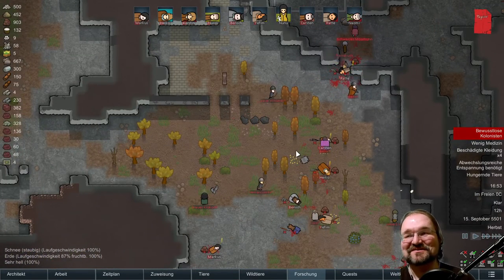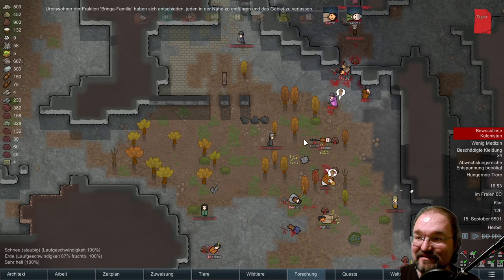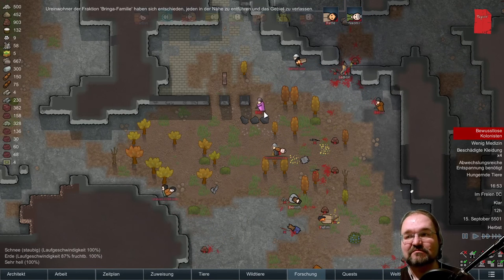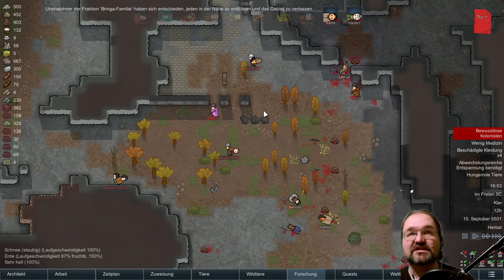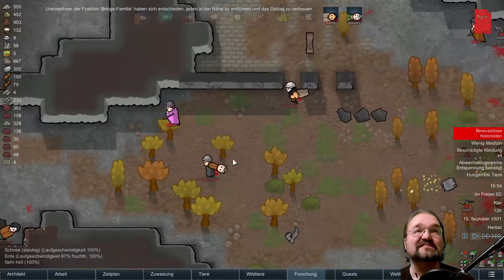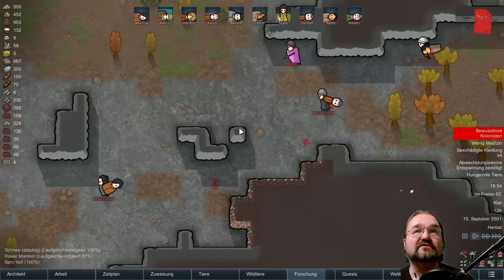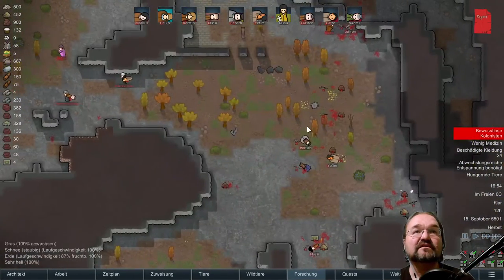Das ist wieder so eine Neuladensituation, würde ich mal sagen — wieder bei der 25-Minuten-Marke. Irgendwie scheint das eine magische Grenze zu sein jetzt. Oh nein, sie tragen Carsten weg — und Markus, und Jefin, und Kerstin. Nur Nussi wollen sie nicht.